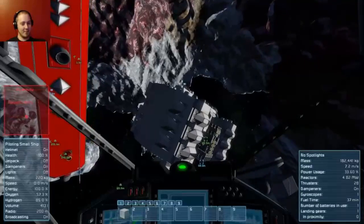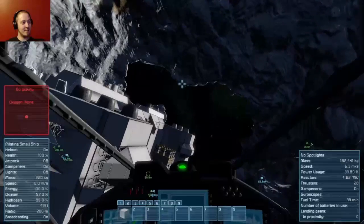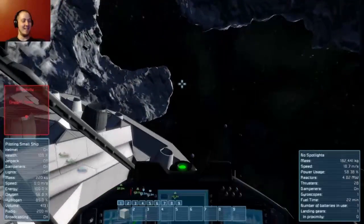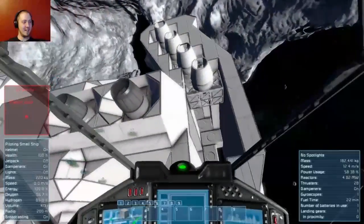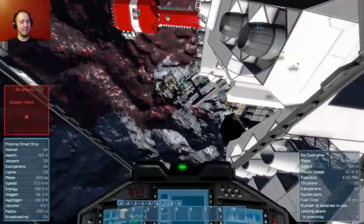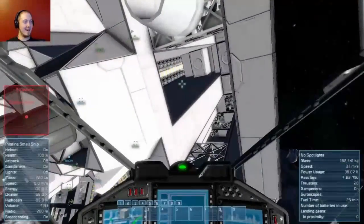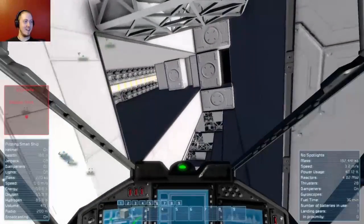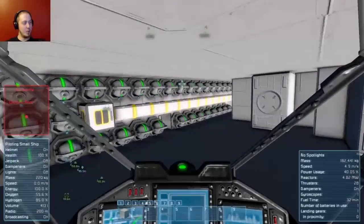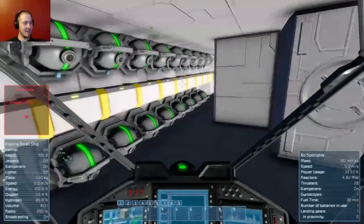I'm starting to die! Don't do that. Well, I was riding on top of your ship. I think my dampeners were pushing me into your ship hard, or the thrusters are starting to get to me. Regardless, it was a fun little short ride. I don't normally drive like people are on the hull, so I just kind of go.